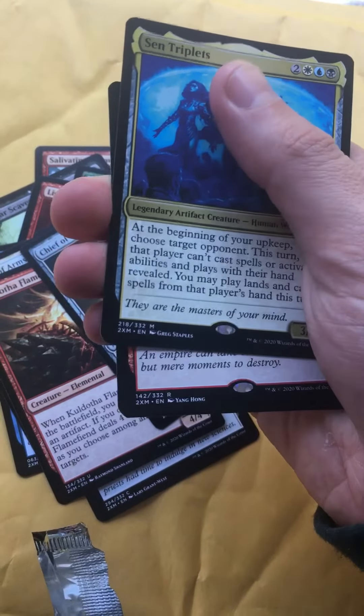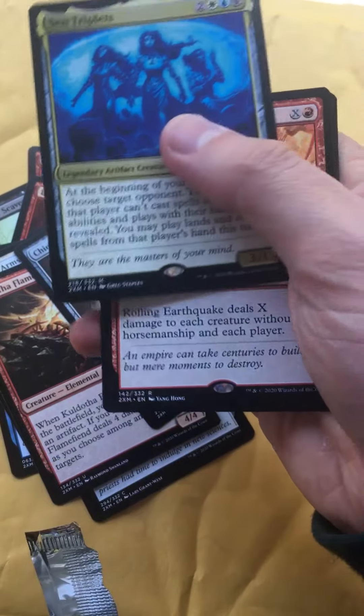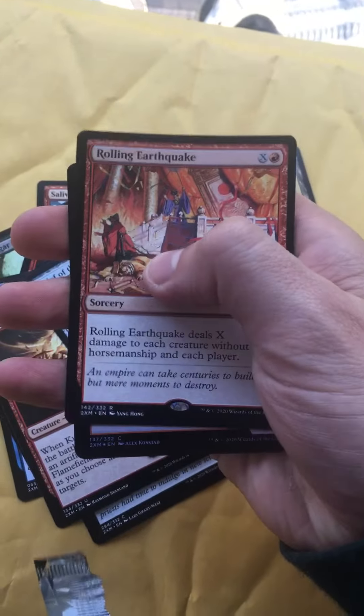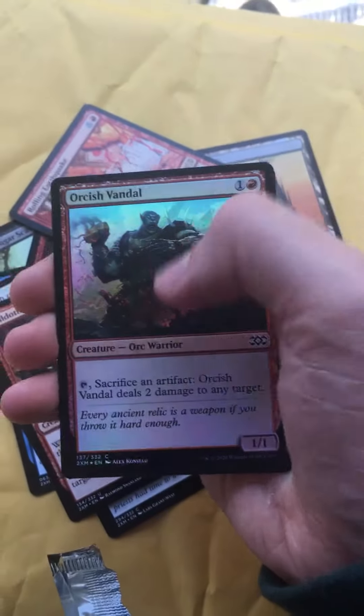And we have a Centriplets mythic — nice, very good! What is our second rare or mythic? It's not a mythic, it's a rare — a Rolling Earthquake. Not quite what you want to be seeing here.